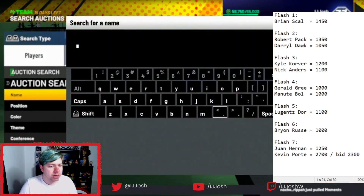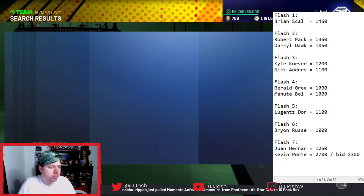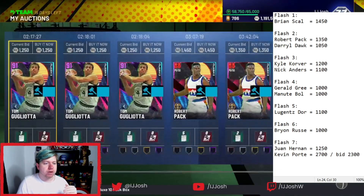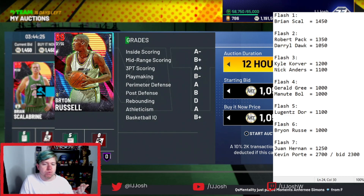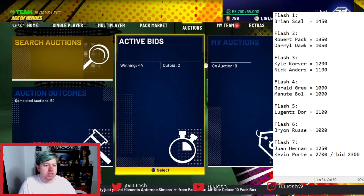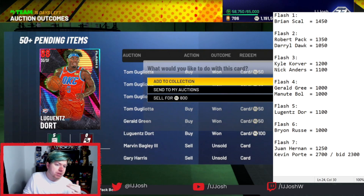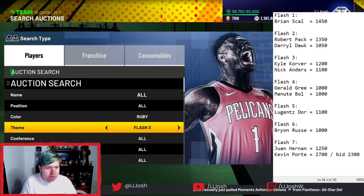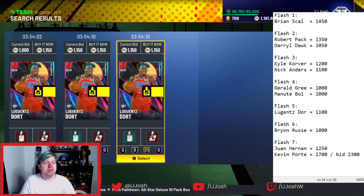I came across Kevin Paul Jr with a 1000 auction house refund — I got this card for about 1200 MT and can sell it for 2700. I'll quickly double-check so I'm not undercutting anyone. He's in Flash 6 — cheapest buy now is 1050 but it's been up for two hours. I'm probably going to list it for 1050, maybe overnight at 1100 for 12 hours. For Dot in Flash 5, there are a few for 1150 — I'm going to list this one for 1200 since I'm not going to be at my console.